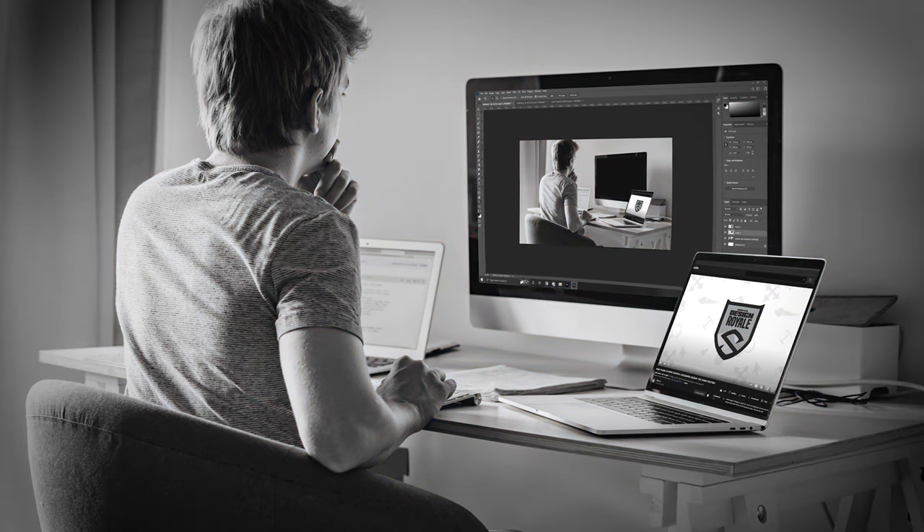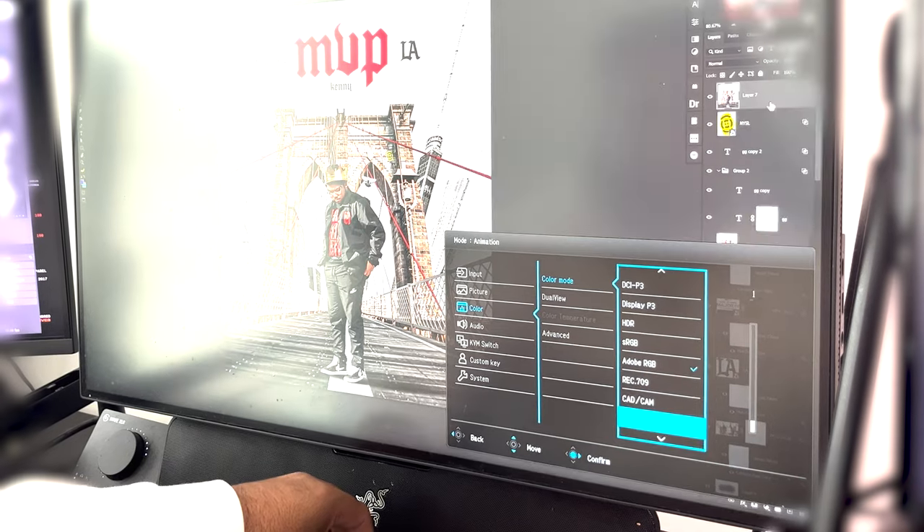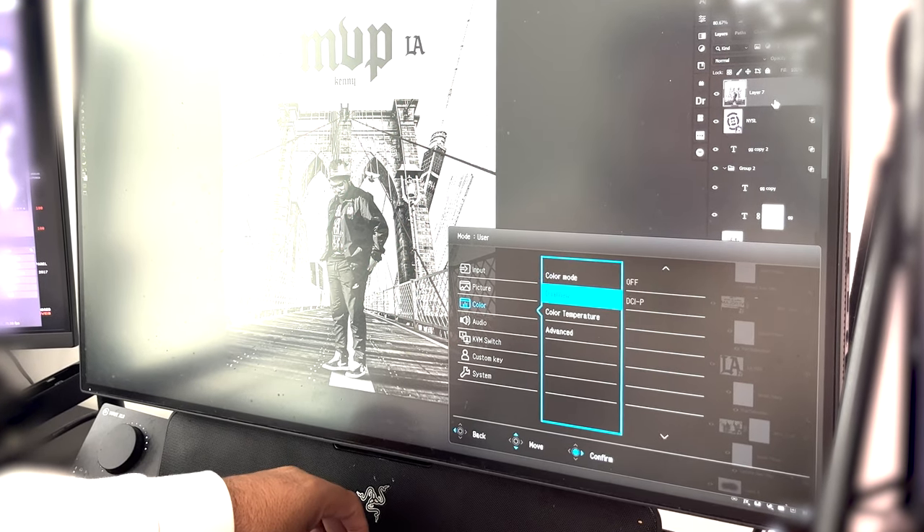What's going on guys, it's your boy. Have any of you wondered what it would be like to design if you can't see color, or maybe you're colorblind? I actually turned my entire colors down on my monitor so I cannot see color whatsoever. I gave myself a brief of the Rainbow Royale that comes to Fortnite every once in a while - comes out like September this year - and I wanted to create a poster for it. What's a better plan? I don't know what's gonna happen. There's a universe where it's probably not gonna be great, but let's just see how challenging this could be. If you try this, good luck - I want to see what you guys do.